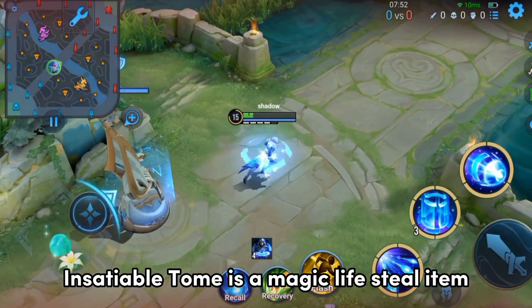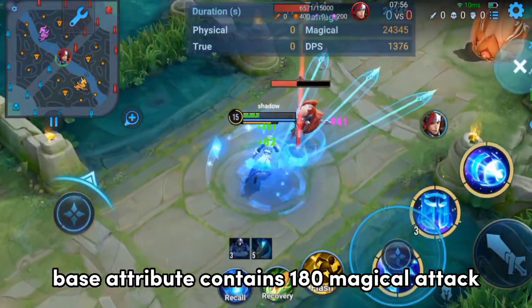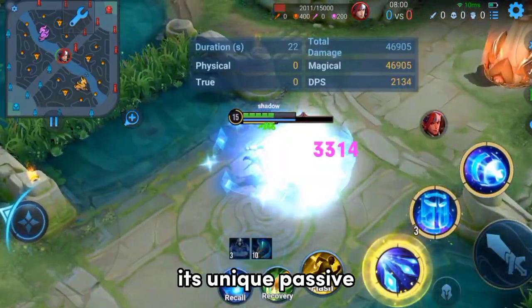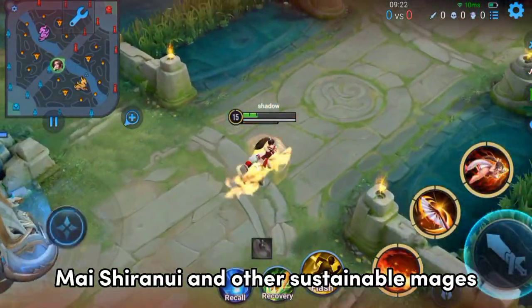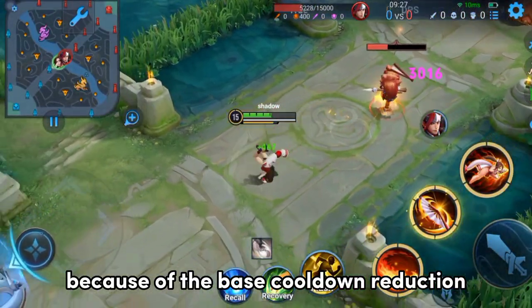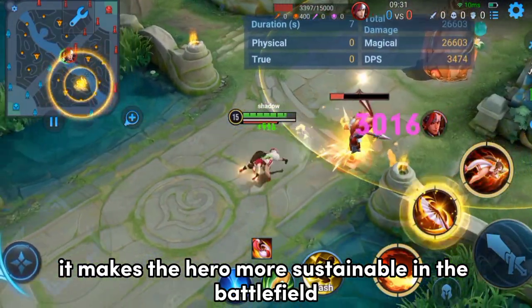Insatiable Tome is a magic lifesteal item. Its base attributes contain 180 magical attack, 10% cooldown reduction, and 1,000 max health. Its unique passive Bloodthirst gives you 25% magical lifesteal. It's a good item for Kong Ming, Mai Shiranui, and other sustainable mages. Because of the base cooldown reduction and max health attributes, it makes the hero more sustainable on the battlefield.